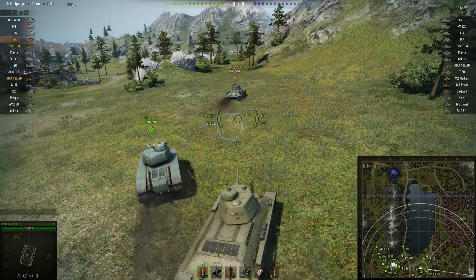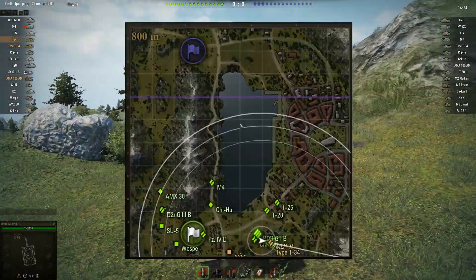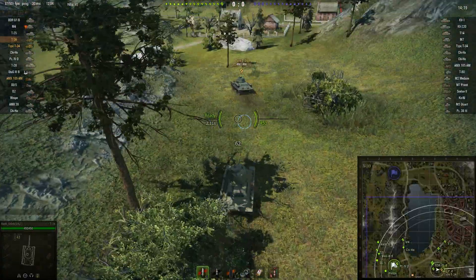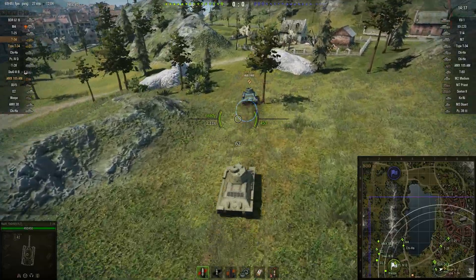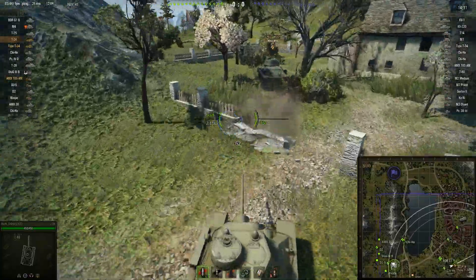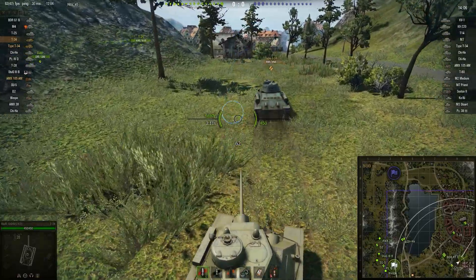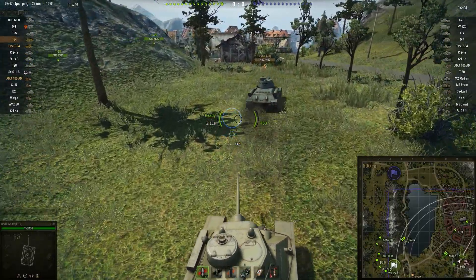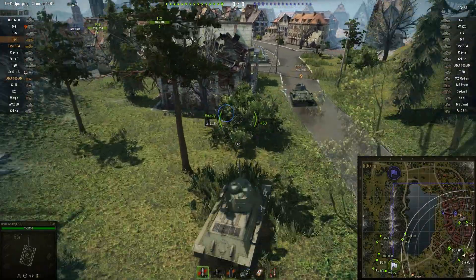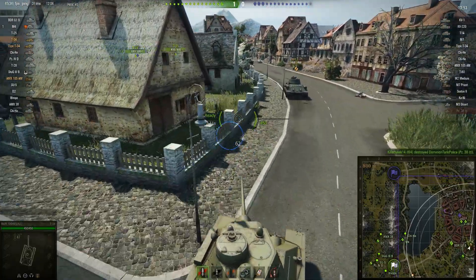It's got decent speed and maneuverability, but what really sets it apart is a pretty good cannon. It doesn't have fantastic alpha damage — penetration is pretty good but alpha damage is a little bit lackluster — but what really sets this cannon apart is its very quick reload speed. You can see on the left hand side there: 2.1 seconds per reload, which makes it pretty much as fast as an autoloader that never has to reload the canister. At lower tiers tanks do tend to reload quickly, but when you get up to tier 5 you start expecting longer reloads, so something like this can really catch you off guard.